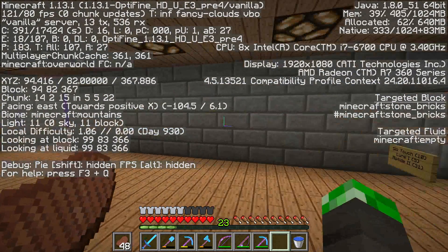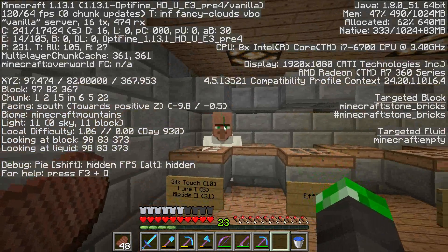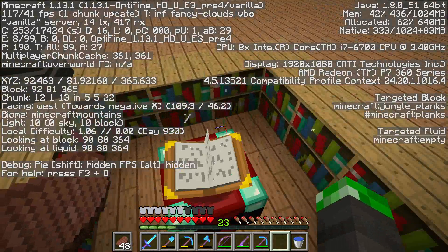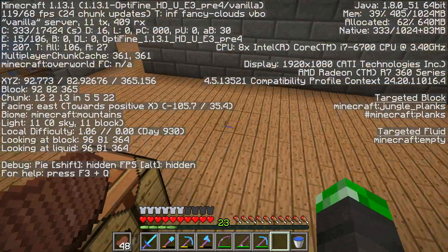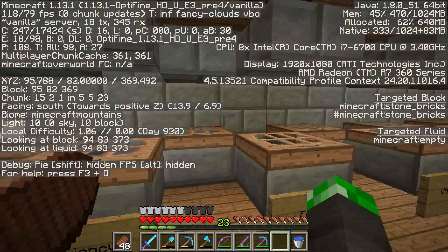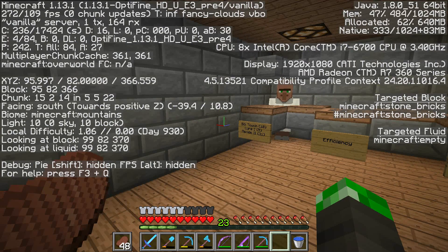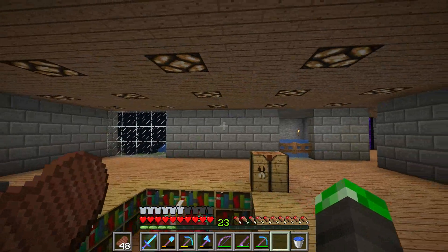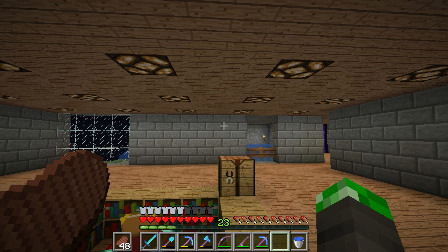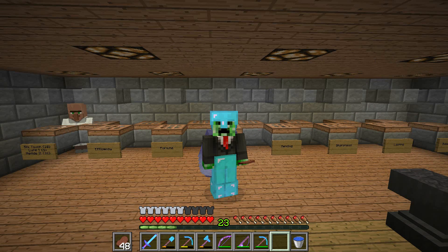Fortune, Unbreaking, Mending — unless of course we get duplicates. Basically what it is, this is going to be the best Silk Touch villager. Best Efficiency, best Fortune. So if we find a better Efficiency villager, we just put him in place. That's everything I've got time for. Thank you for watching episode 66 of Minecraft with MBCTrader03. Don't forget to like, share and subscribe, and thank you for watching.